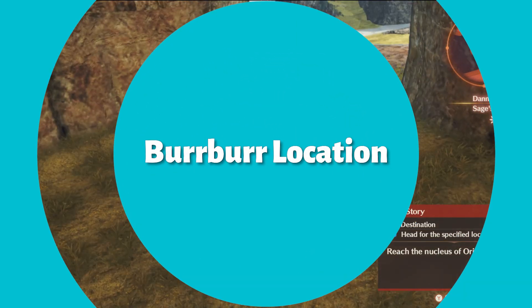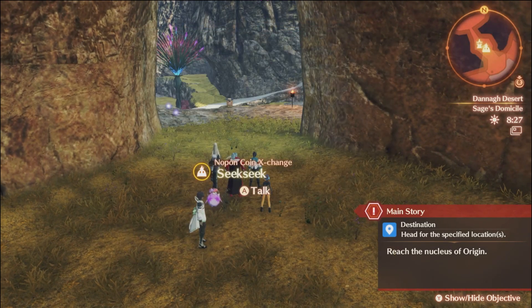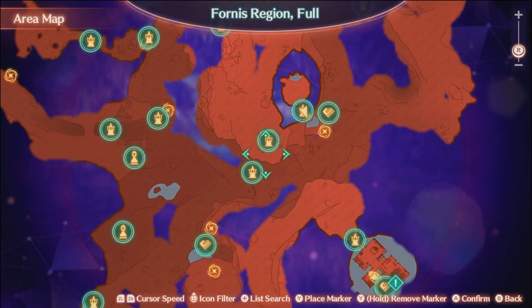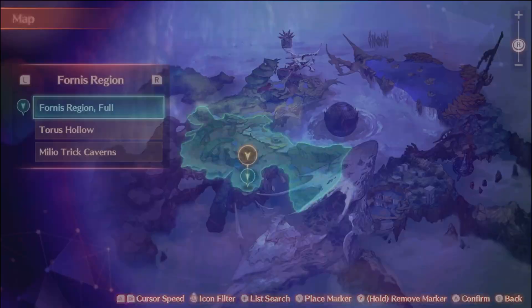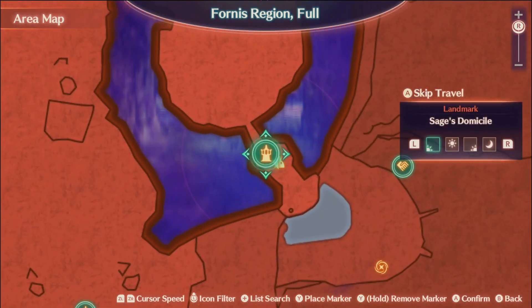For Berber, you can find him next to Seek Seek, the Napan coin exchange merchant at the Sage's Domicile. If you haven't been there yet, you have to go through the Melio Trick Caverns, which are in the Fornish region, kind of southeast of Colony 4. Once you've been there once, you'll get the travel point; if you've already been there, just fast travel to the Domicile and talk to Berber right next to Seek Seek, and he'll join.